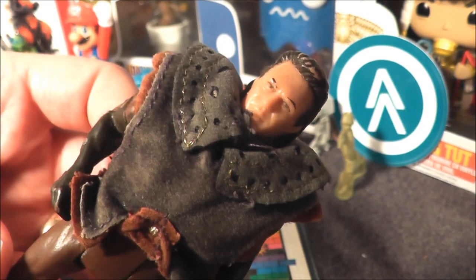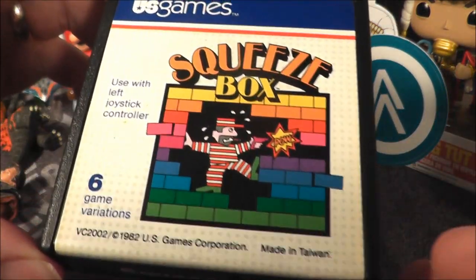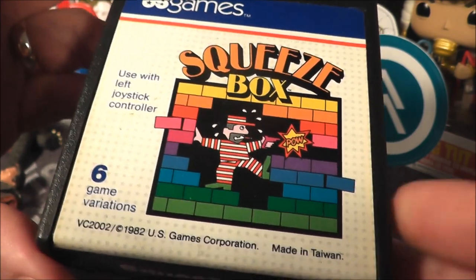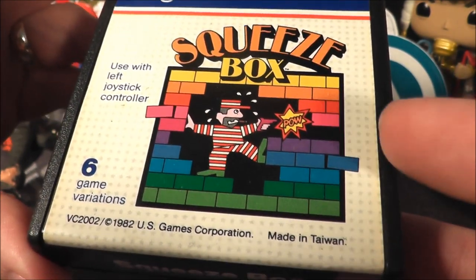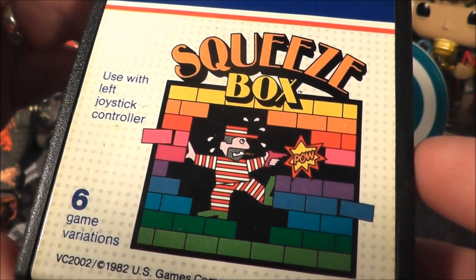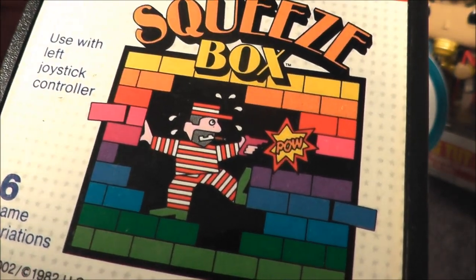Kevin Aloxley knows what it's like to be an outlaw, so he brought with him today another game featuring an outlaw, and that game is Squeeze Box for the Atari 2600. Evidently in this game, the bricks from Breakout have decided to become superheroes taking on the bad guys. Let's go ahead and pop it in the Atari 7800 Pro System and see how it holds up today.